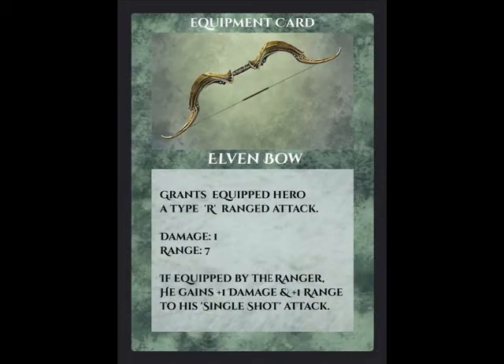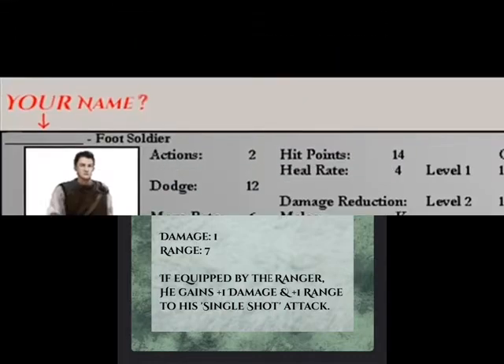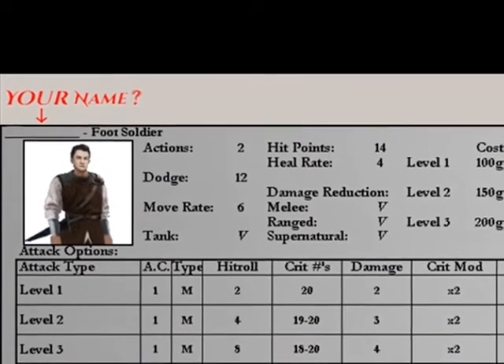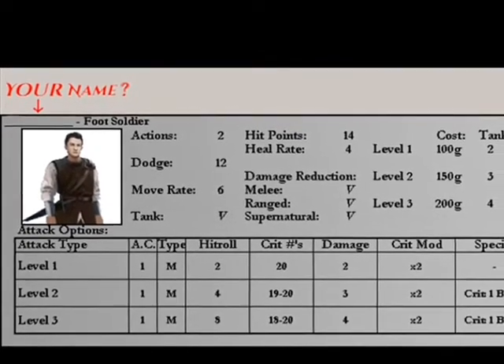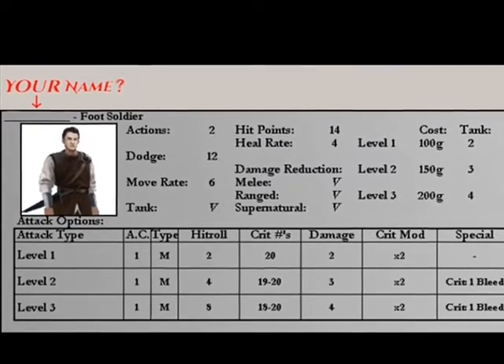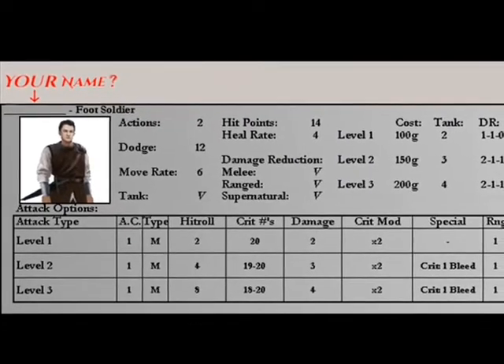To aid in stopping them, you can gain unique equipment to diversify or further specialize your heroes. Now, if the heroes are the heart of the defense, the hireables — like this foot soldier here — are the veins that keep the body of defense working. Who you hire, and when, is up to you.